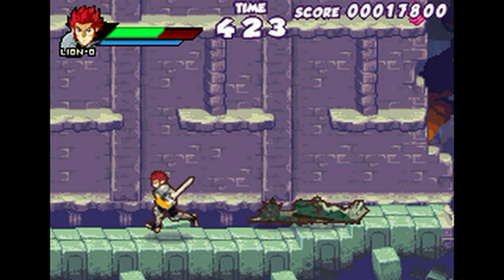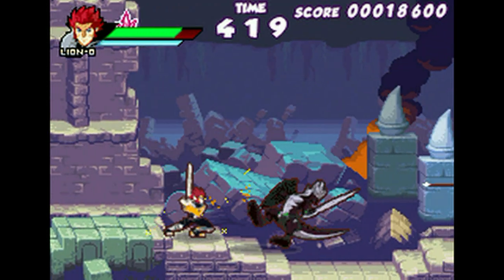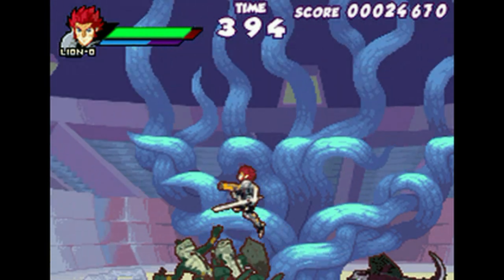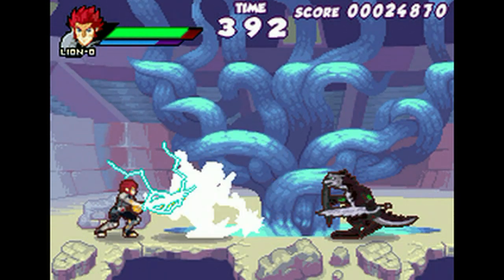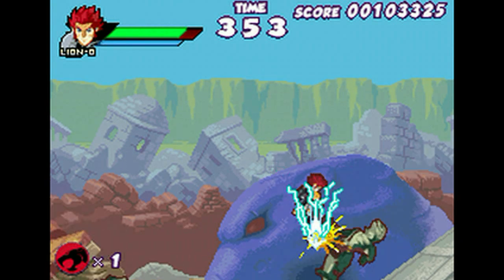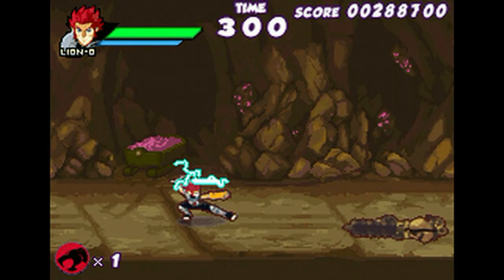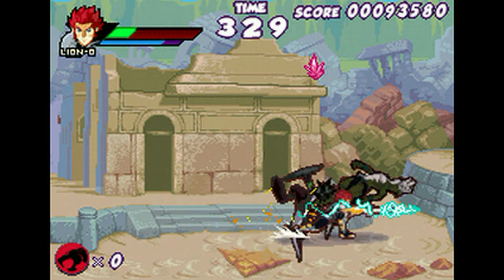The controls are actually pretty limited to only two buttons — what is this, the 1980s again? — where Lion-O can either attack or jump. Lion-O also has the ability to string together a few combos, perform a slide attack, a downward strike with a sword, and a powerful charge attack by holding in the B button, which is pretty good for attacking a group of enemies.